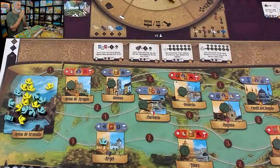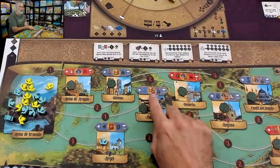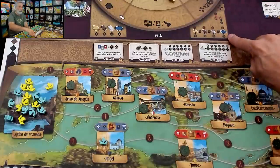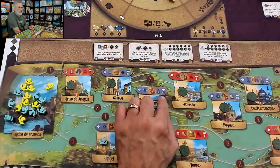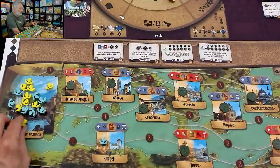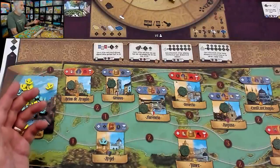Now Yusuf says he's sending his merchant out, right over here to this space. This is normally the get-some-money-do-some-stuff space, but Yusuf just says he'll get a point, and take the good if it's there — but it's too late, Yusuf, I beat you to it. Yusuf just gets a point.